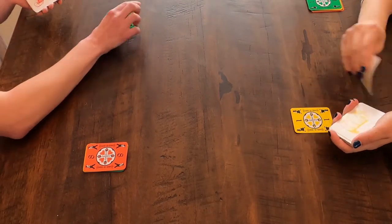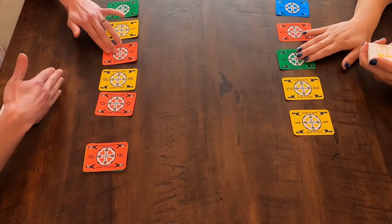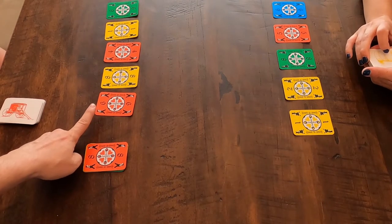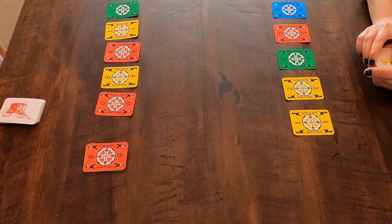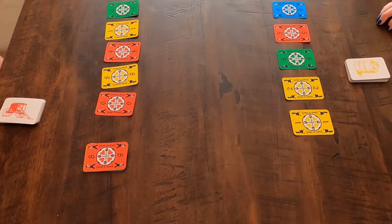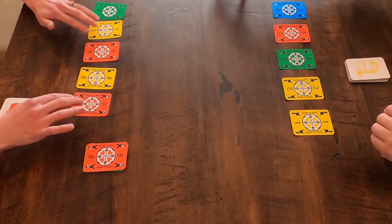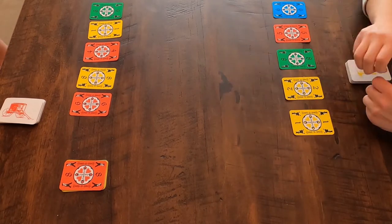Now we build our post piles. With two people we have five post piles; with more than two people, only three. These are where you build descending, alternating by boy-girl. So I need to put a seven boy on my eight girl — that's the hard part. Unlike regular solitaire, the alternating boy-girl rule is what trips people up. The Dutch piles in the middle require every single color starting with one, building up to ten on each row by color. You build points by adding to those piles.